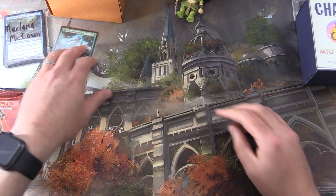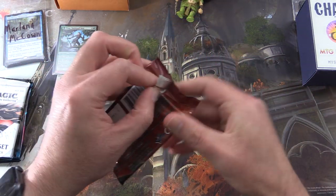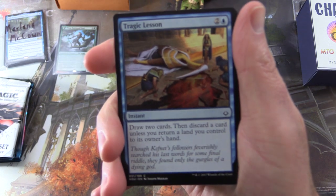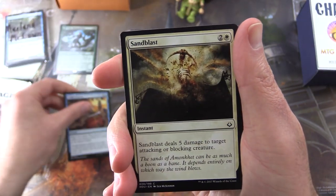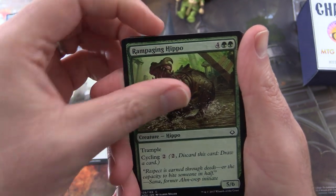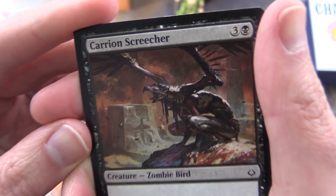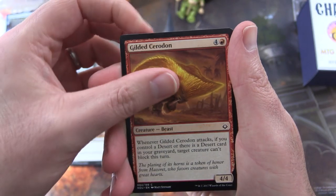Let's dig into the packs. The patrons get the rares, mythics, foils, and anything over a dollar. Starting off with Hour of Devastation. Poor Kefnet. We get Tragic Lesson, Sandblast, Kindled Fury, Khenra Eternal, Rampaging Hippo, Carrion Screecher — that's what happens if you overcook your chicken people, be careful. We get a Gilded Ceratok and Godfrey's Faithful.